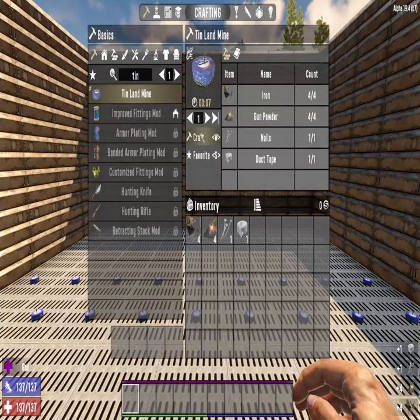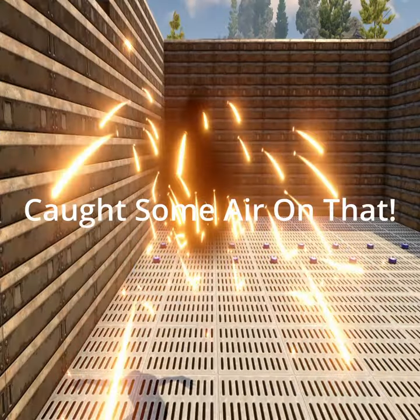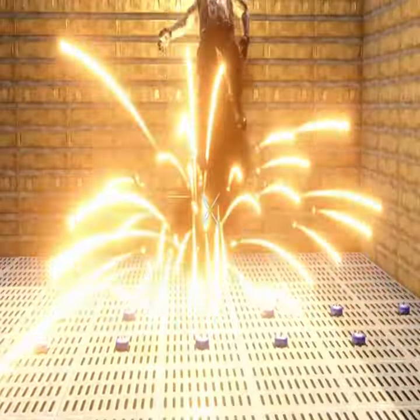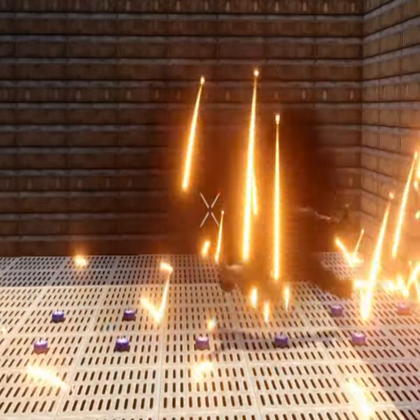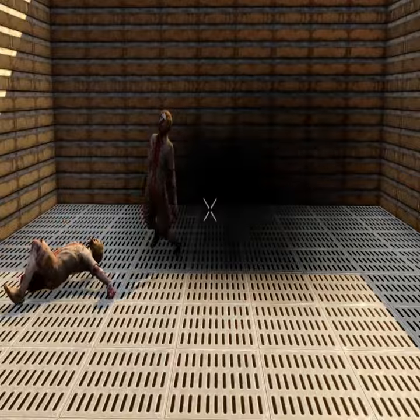Once you have your materials, you can craft them on your person. It only takes 7 seconds each. It will also damage the zombies next to it when it goes off.